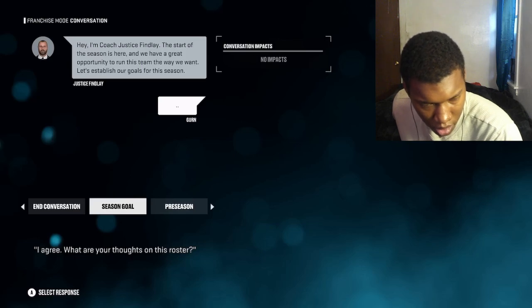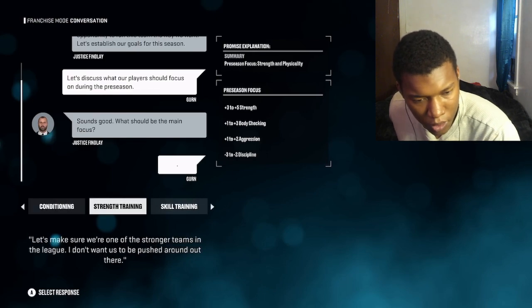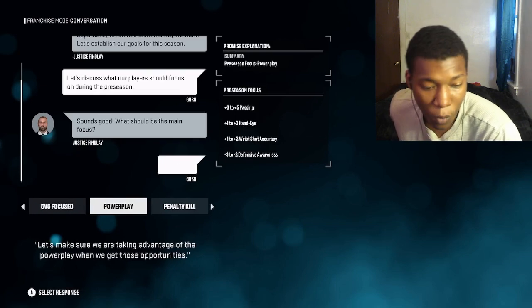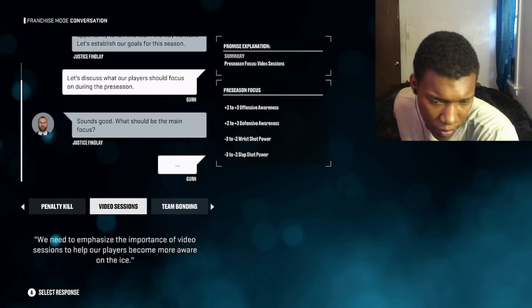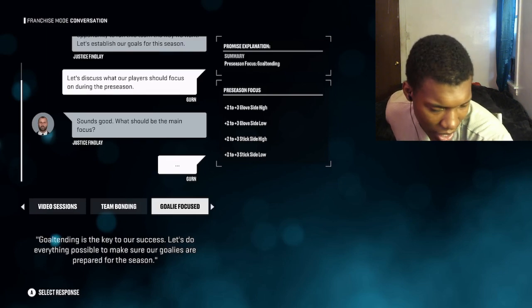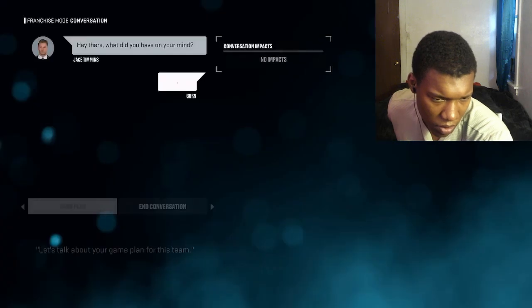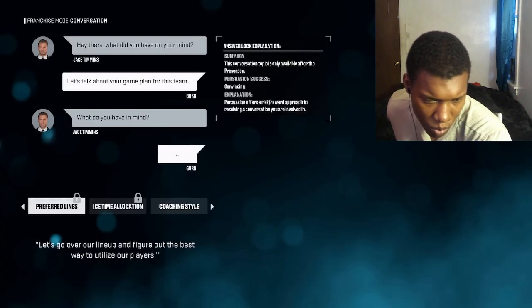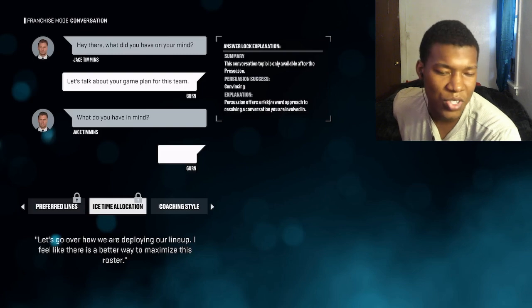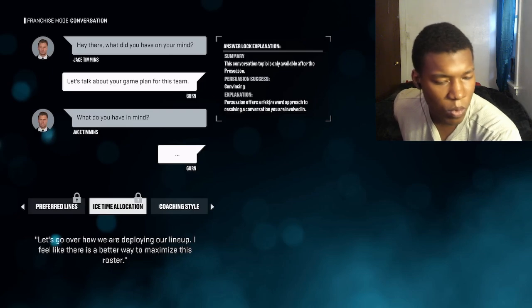You can also talk to your head coach about your preseason or game plan for the team. These are essentially buffs for your team for the season - whether it be skill training, strength training, five-on-five focus, or power play. All of these have different buffs and debuffs. I selected power play. I got him to adhere to that preseason focus. You can also talk to the coach about game plan: preferred lines, with options for rolling four lines, three lines, or top heavy - allowing you to manipulate the best possible situation for your team.